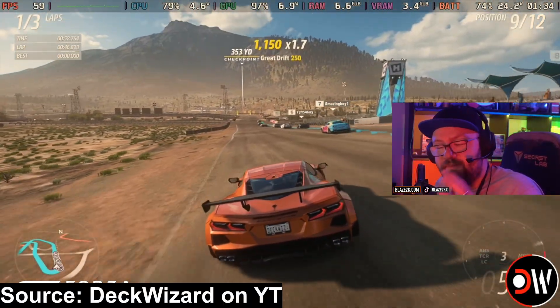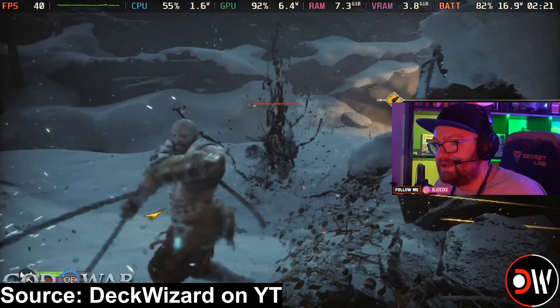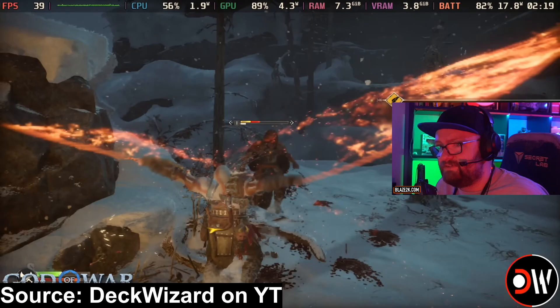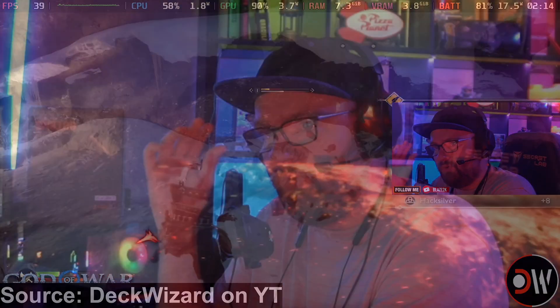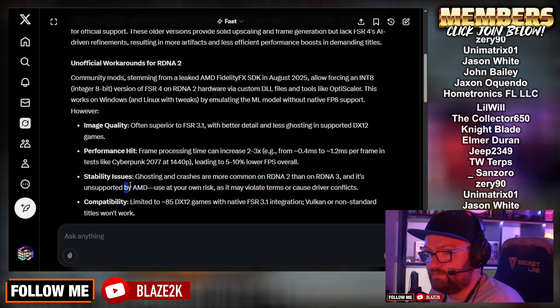It is superior image quality-wise to FSR 3, but there will be a performance hit. Frame processing time can increase 2–3 times, for example from 0.4ms to 1.2ms per frame in tests like Cyberpunk 2077 at 1440p, leading to 5–10% lower FPS overall. So you are going to get slightly better visuals than native with this FSR 4 workaround, but you're not going to get as much performance as you would on FSR 3.1, which is designed for RDNA 2 and RDNA 3 graphics. There will also be potentially stability issues — ghosting and crashes are more common on RDNA 2 than on RDNA 3, and it's unsupported by AMD officially.